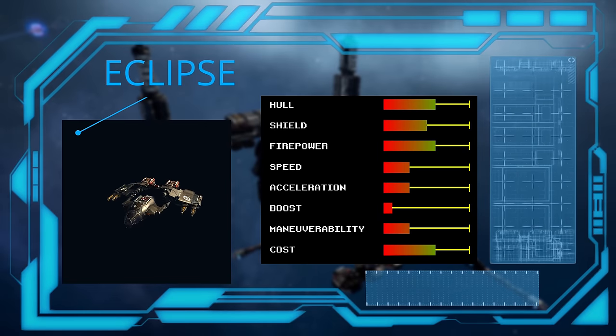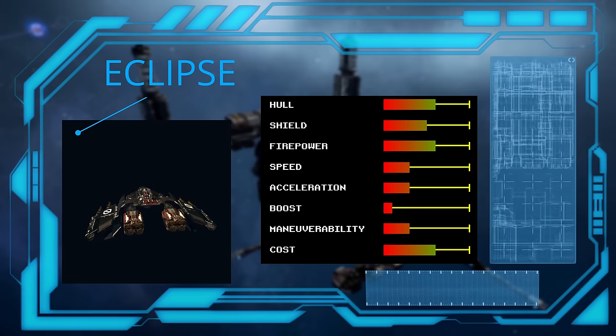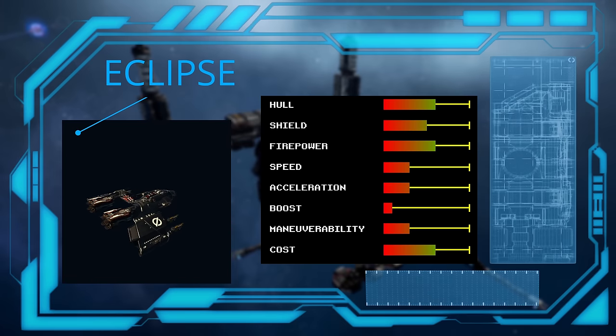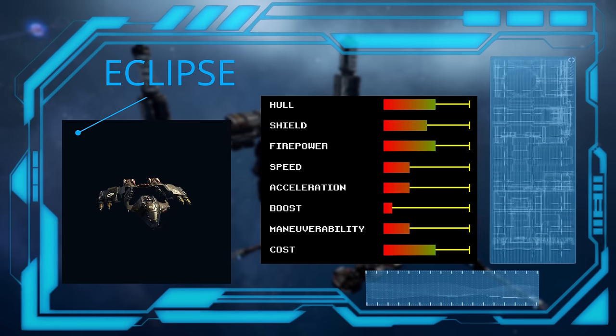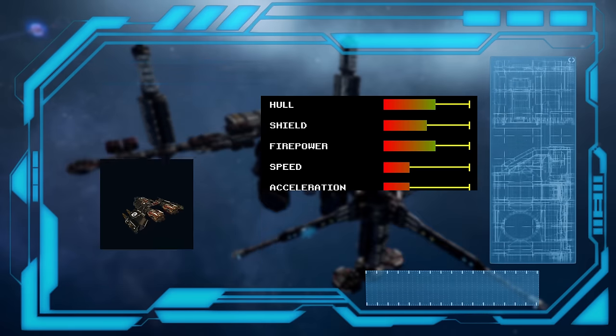A step up from the Nova is the Federation's Eclipse. This is their frontline air superiority fighter. It's slower but makes up for it by being tougher and hitting harder. It has the most hull and shields of all the Argon small craft. This is the ship you'll take to mass fleet engagements.